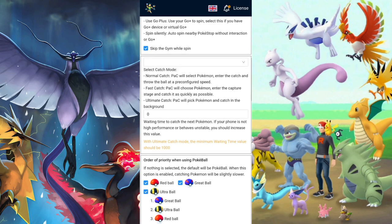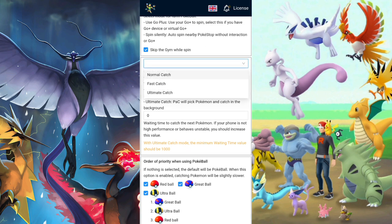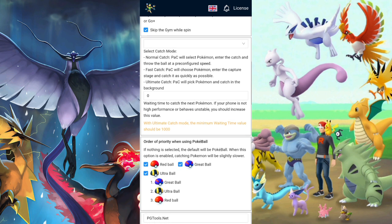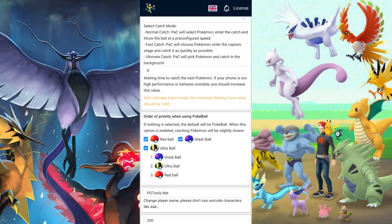The catch mode options are: normal and fast catch, which are for the free version, and ultimate catch, which is for the paid version. Ultimate catch is extremely broken, so it is worth having the paid license just for that — it is insane.